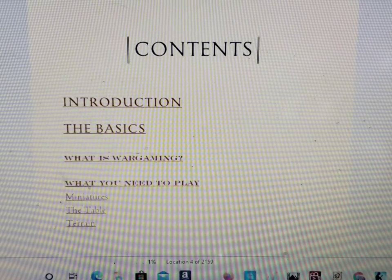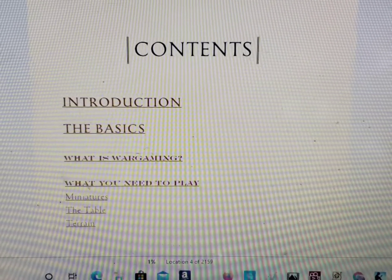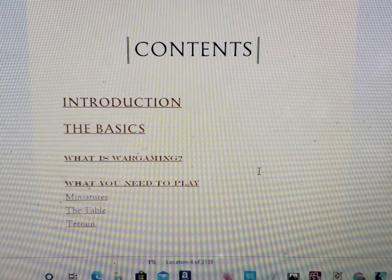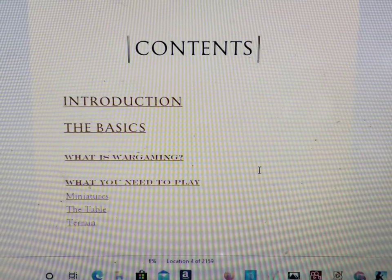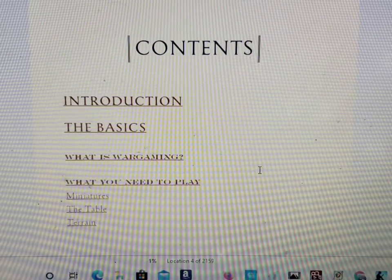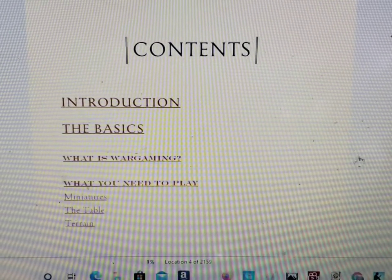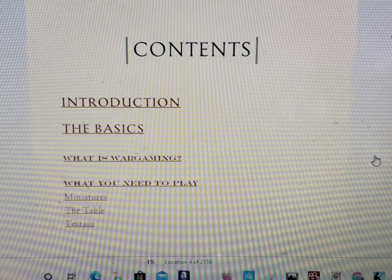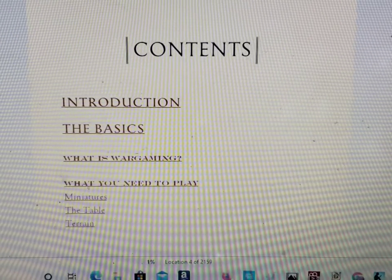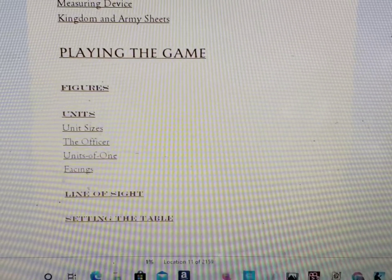My copy of Oathmark is on my Kindle, so it is a digital version. I hope the video comes out okay. So these are the table of contents in the book. I'm going to give you a brief overview of the book, then we're moving on to the kingdom sheet. It's organized pretty much the same way as a lot of this author's rules — good flow, good to read, lots of explanations, which is really good. You'll also see some nice artwork throughout the book.